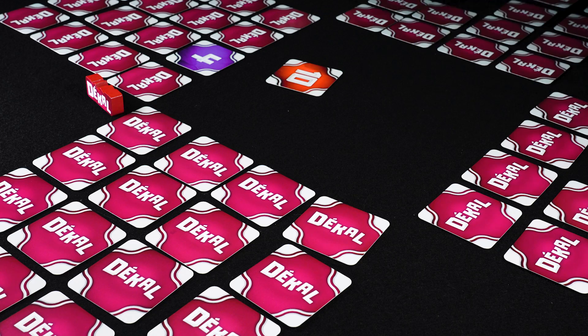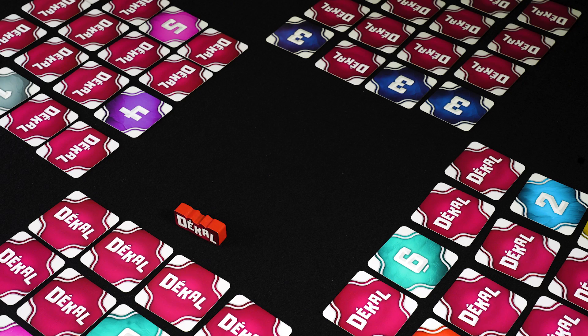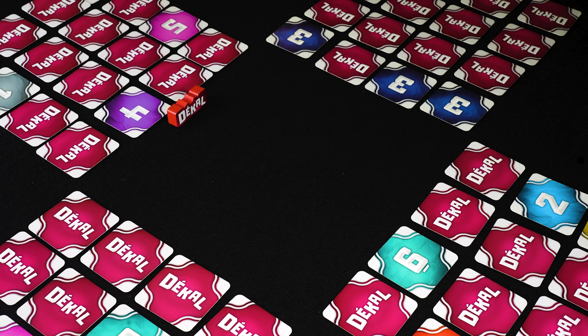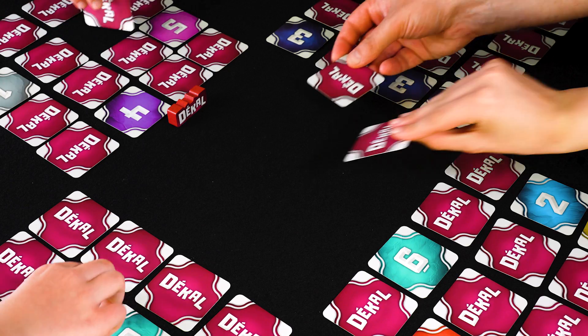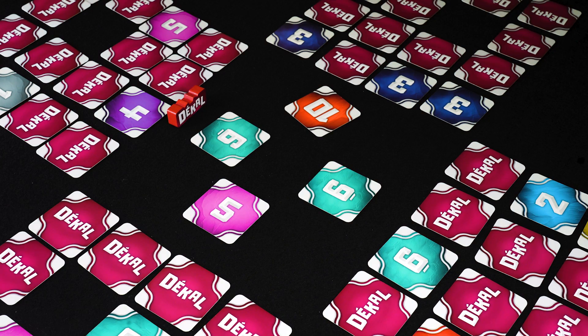The other players pick a card in clockwise order and slide it into their grids. Then the first player token goes to the next player in clockwise order and a new round begins, with players placing cards in the center and revealing them simultaneously. The player with the first player token now picks the first card.